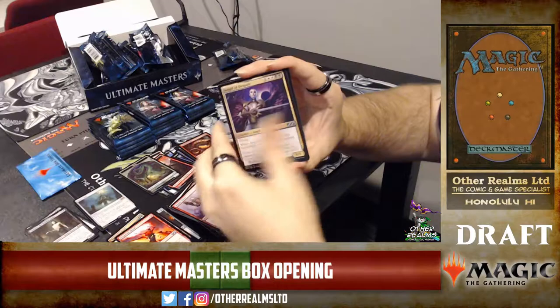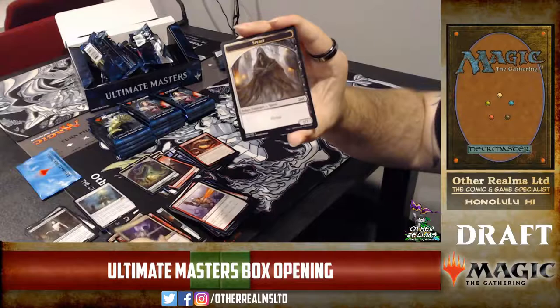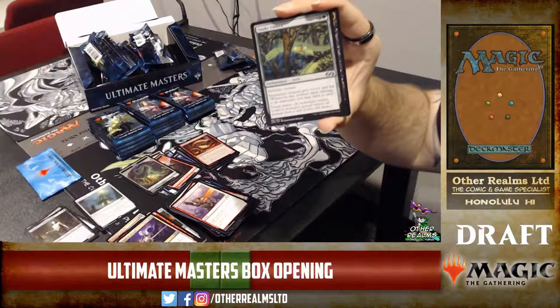Iona, Shield of Emeria — this card got shifted down in rarity. It used to be mythic rare, but the card is real sweet and has a nice reanimation target. Snake Umbra — one of the sweeter umbras. Whenever the enchanted creature deals damage to an opponent, you draw a card — not necessarily combat damage.